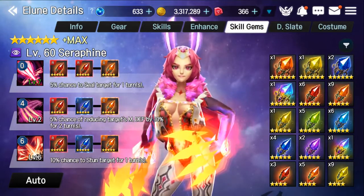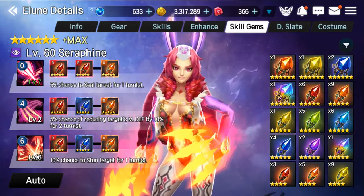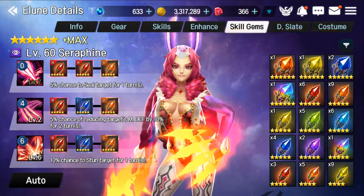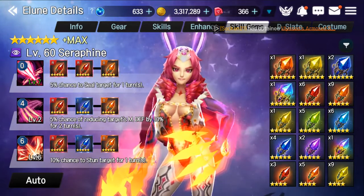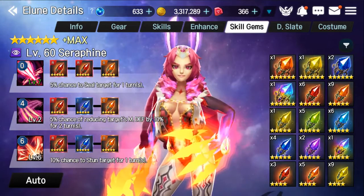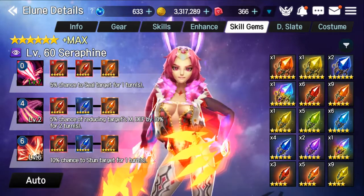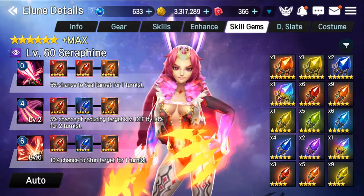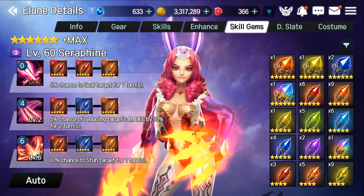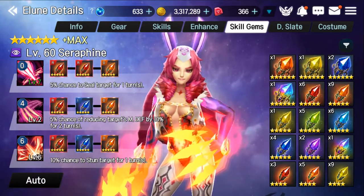Her second skill is red, indigo, and orange. This gives a 5% chance of reducing their magic defense by 10% for two turns, which isn't that significant so it's not highly recommended. However the skill does apply an evasion debuff, so the indigo gem is still good and recommended. The physical and crit rate gems also work well with this skill, so going with the set isn't a bad idea.